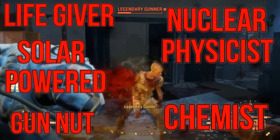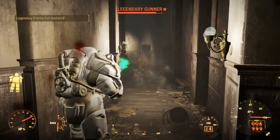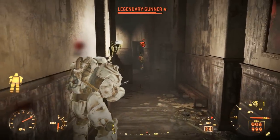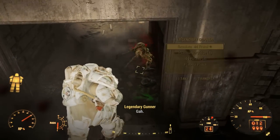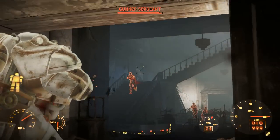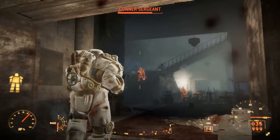The recommended perks are Life Giver, Solar Powered, Gunnut, Nuclear Physicist, and Chemist. Life Giver and Solar Powered both have similar roles, giving us extra hit points and health regeneration. Solar Powered is arguably more powerful in the late game, but Life Giver has the advantage of working all the time, meaning you don't have to focus on just fighting during the day. Gunnut will help us mod out our weapons to ensure they're as powerful as possible, giving us variety with scopes and sights for different ranges.